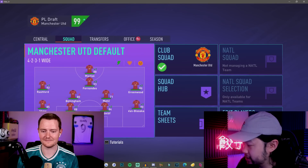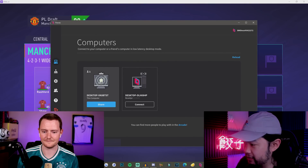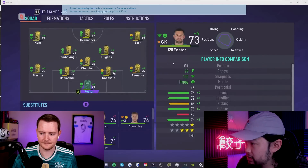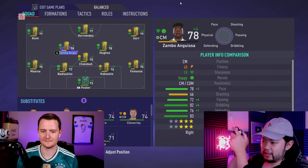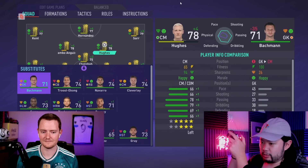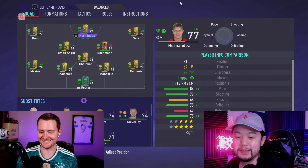Let's go ahead and showcase what it would look like the other way around. We're going to disconnect from mine, and now we're going to connect to Flickify's PC and hop into his career mode save here — and boom. And now I can move it around. I could go ahead, move Hughes over here to the bench, move the goalkeeper into the midfield, and we're good. All right, let's play. Let's do it.